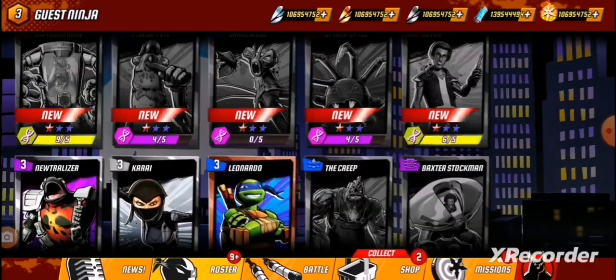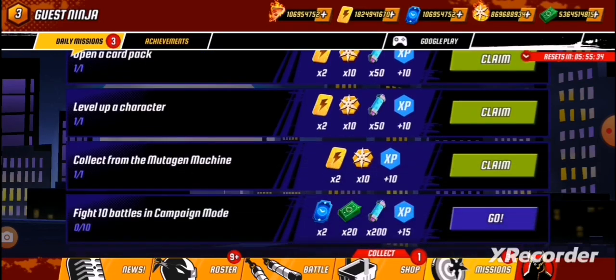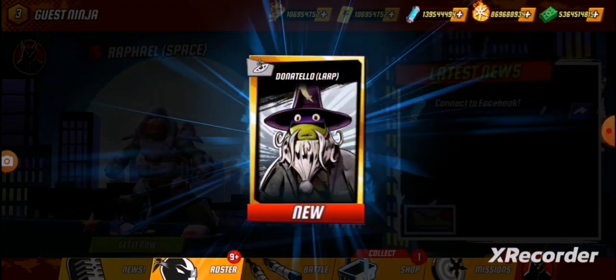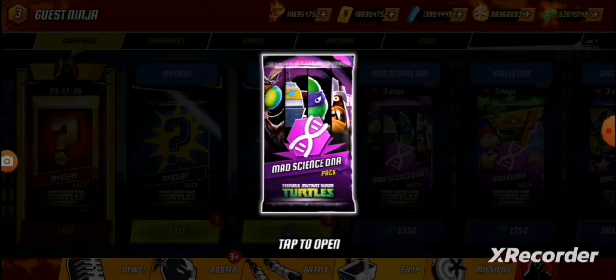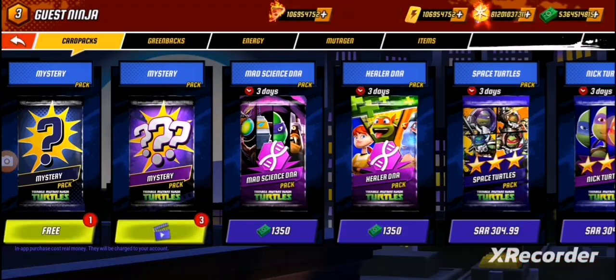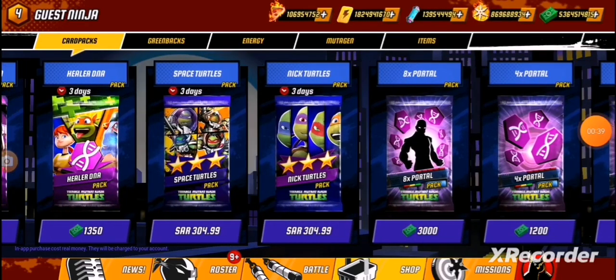I still have a lot of characters to go. I have this pack, I have this, I have my Donatello. Let me just open some of these packs. Now I'm level four. Let me open some more packs.